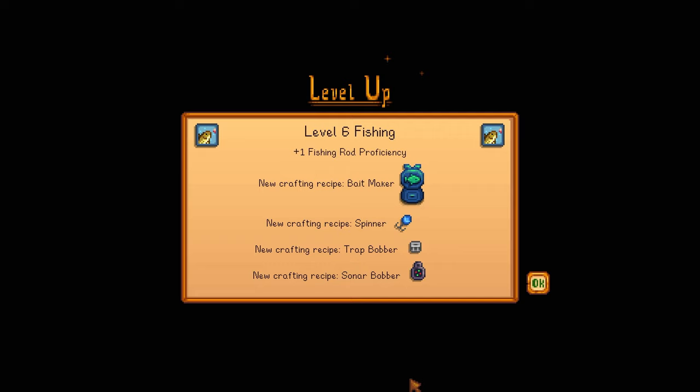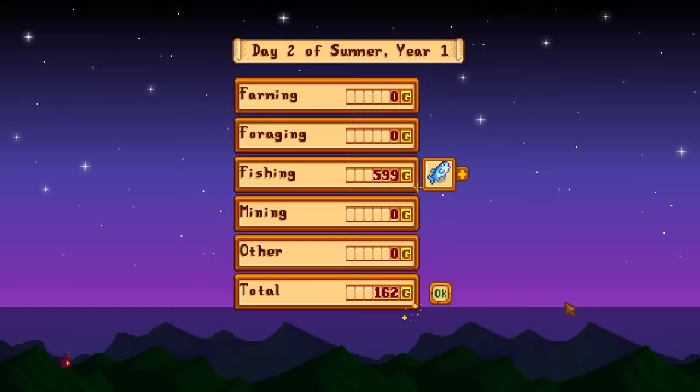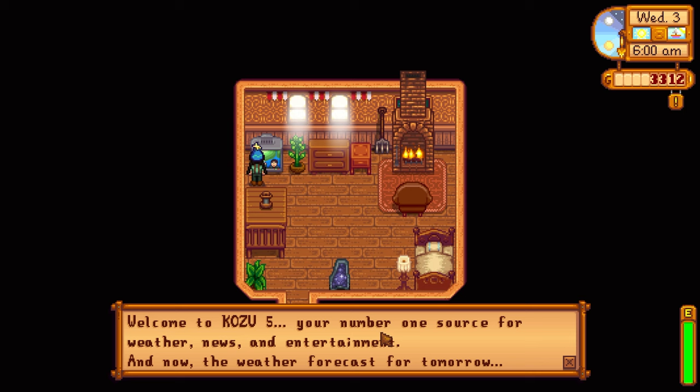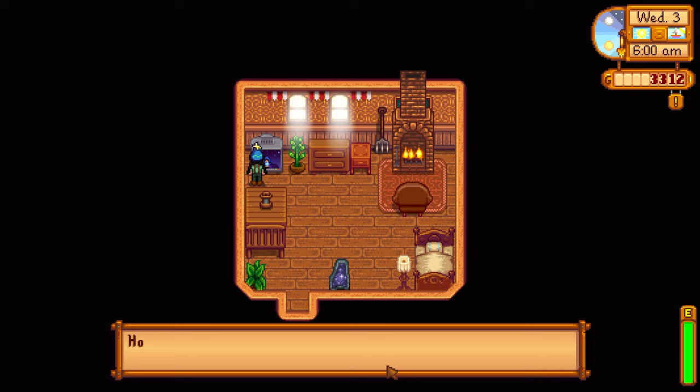I'm pretty sure there was an earthquake during the night. Fishing level six! The sonar bobber — oh my gosh! The trap bobber, the spinner, the bait maker! You guys, the sonar bobber is so exciting because it shows you what the fish is before you catch it. If you want to catch a legendary you can see if it's a legendary before you use the sonar bobber — that's going to be huge. It's probably going to be really expensive to make, but oh man, that is so cool!